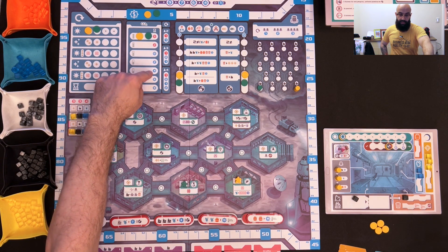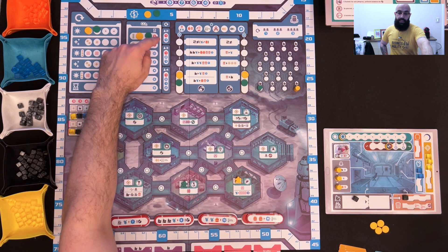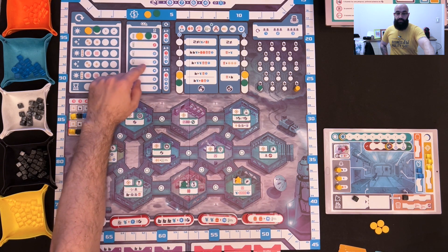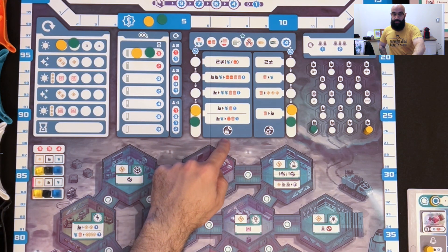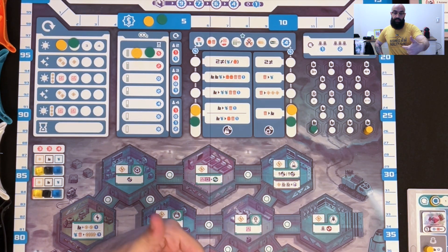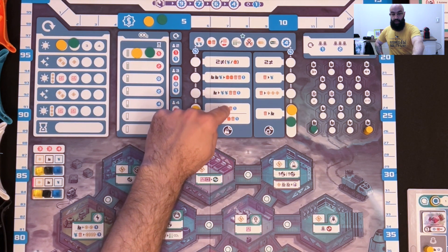Here you have the CO2 track. At the beginning you are losing points, but if you go up on this track you will win victory points at the end of the game. Each turn there is a competition to see who is first, and you will win, lose, or just not gain or lose victory points — this depends on how many players are in the match. Here you have the industry track and the recycling track.